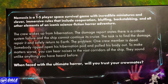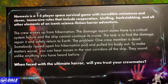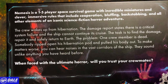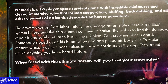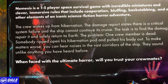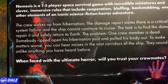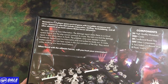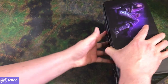The crew wakes up from hibernation. The damage report states that it is critical system failure and the ship cannot continue its cruise. The task is to find the damage, repair it, and safely return to Earth. The problem? One crew member is dead. Somebody ripped open his hibernation pod and pulled his body out. To make matters worse, you can hear noises in the vast corridors of the ship. They sound unlike anything you have heard before. When faced with the ultimate horror, will you trust your crewmates? Probably not — but that's just me.